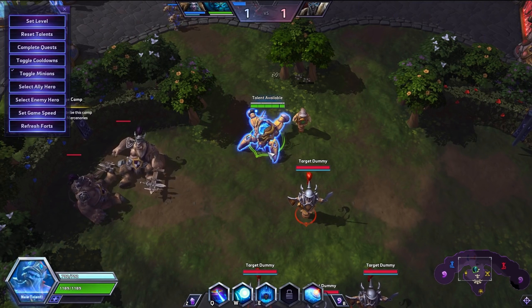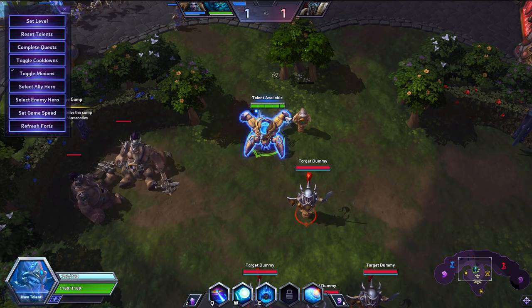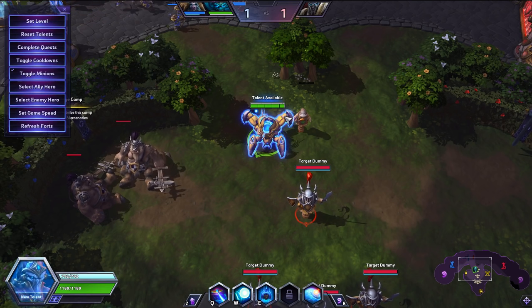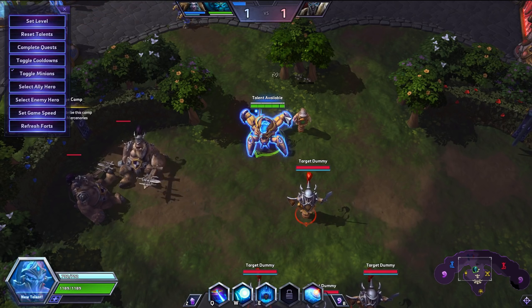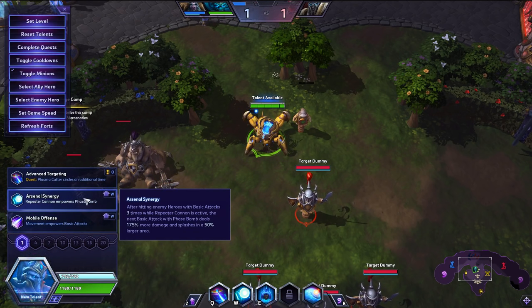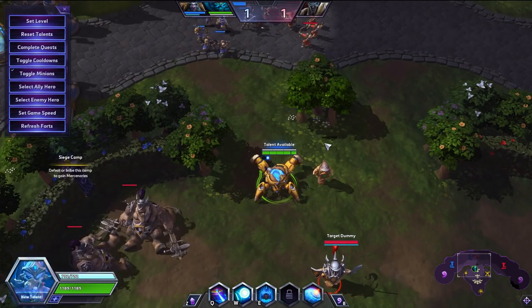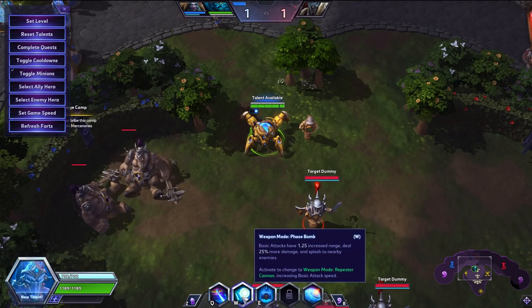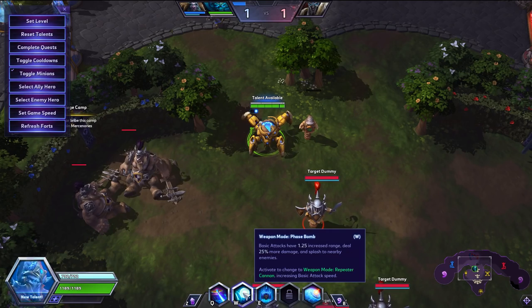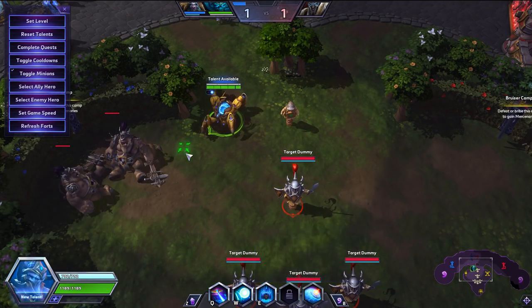Hey guys, it's Temposalm here. Today I'm going to be covering a couple of important Phoenix mechanics — tips and tricks on how to improve your gameplay and effectiveness on Phoenix. Those two things are going to be utilizing Arsenal Synergy to its maximum potential, and the second would be a phase bomb auto attack cooldown reduction reset mechanic. We'll go ahead and start with the phase bomb reset mechanic.